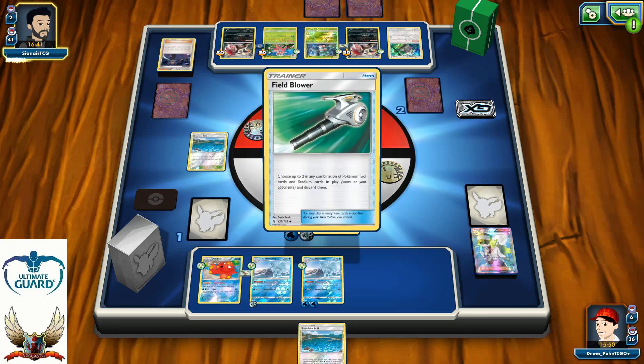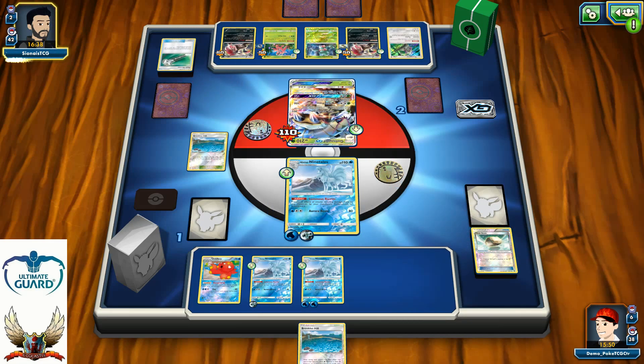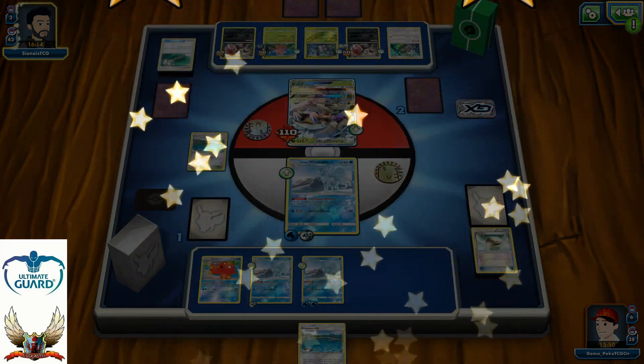There's a Field Blower — I was scared about that Field Blower play and maybe a Lysandre on my Octillery. He has two cards left so either way he's going to deck out. Even if he plays Lysandre on my Octillery I can just pass my turn and wait for my opponent to deck out. Ninetales is very disruptive, especially with the energy discard. He decided to concede.